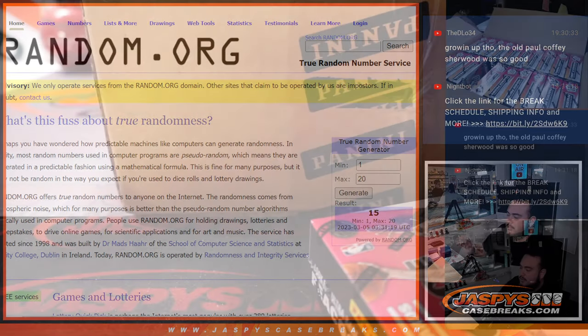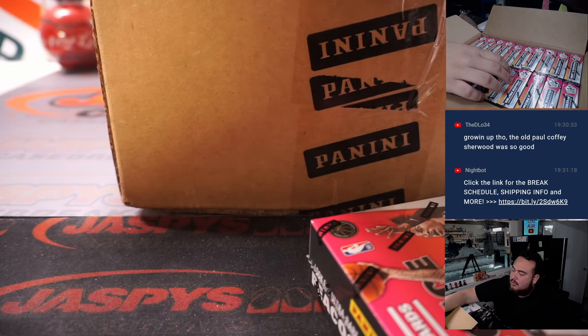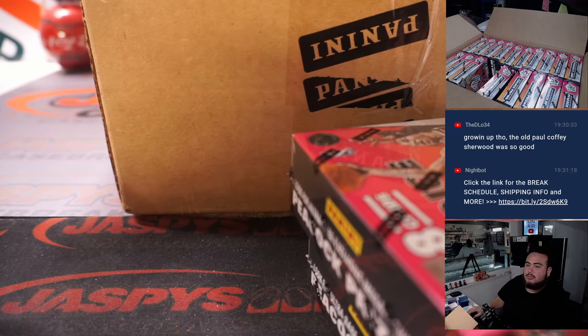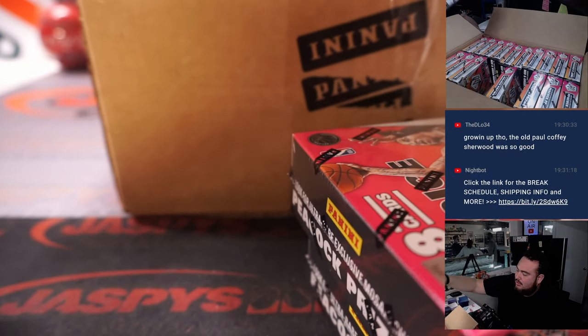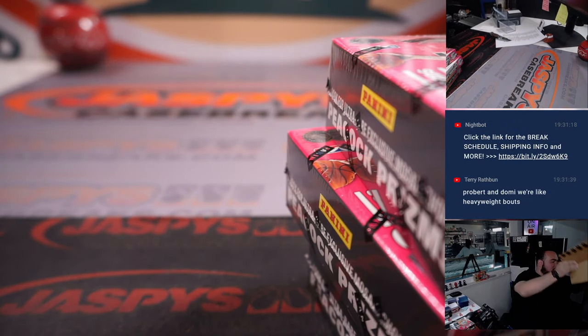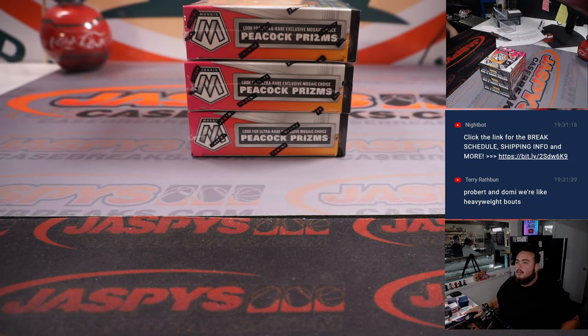Next number is 15 — so the box right before it. 11, 12, 13, 14, 15. Then we generate one more number — 17. So 15, 16, 17. Alright. The rest of these boxes we'll just keep in there and randomly grab for the next breaks we post.